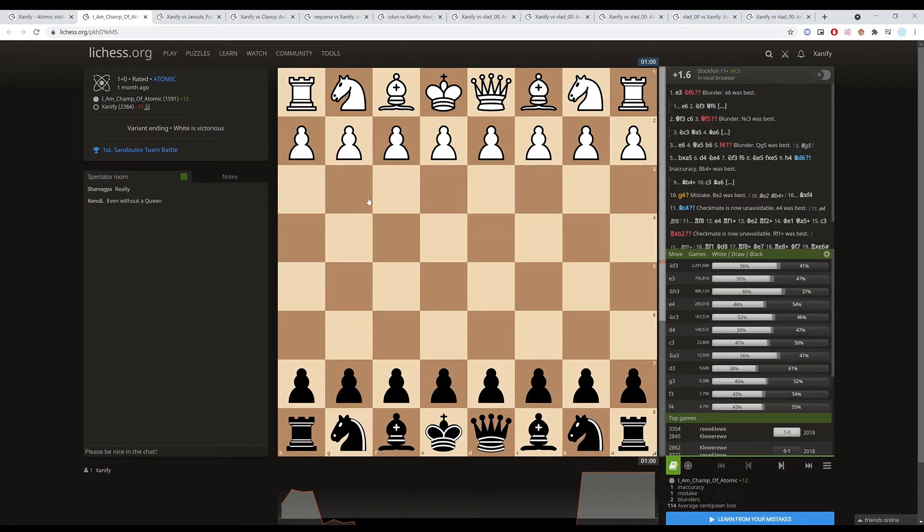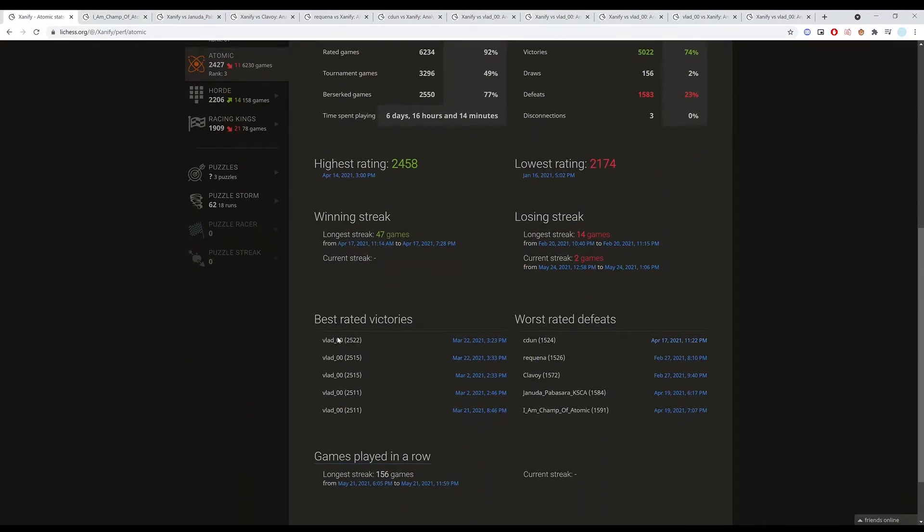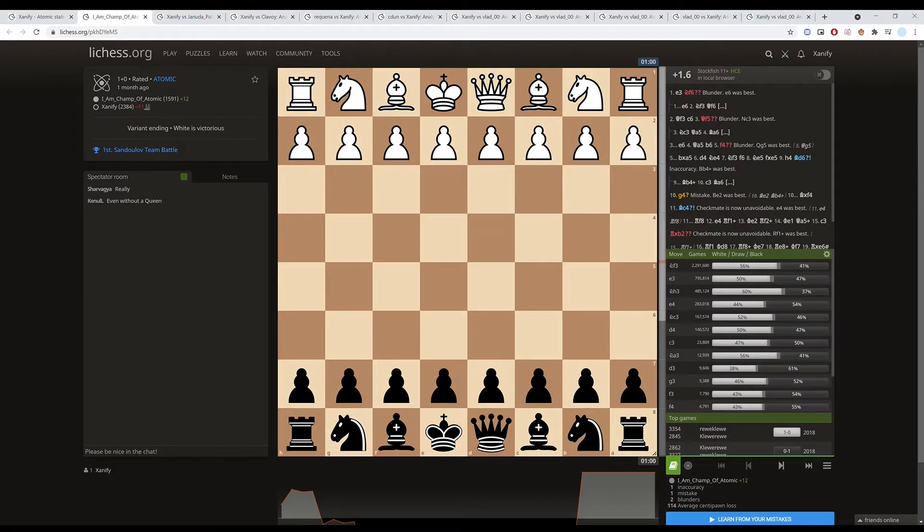Hey everyone, today I felt like doing something pretty unique. I haven't uploaded a single video in like two months, so I felt like I should upload at least something. I've decided to do something I haven't seen before: upload my top five best rated victories and my top five worst rated defeats, and analyze the games — see what I did wrong in the defeats and what I did well in the victories. Hopefully we can all learn something.